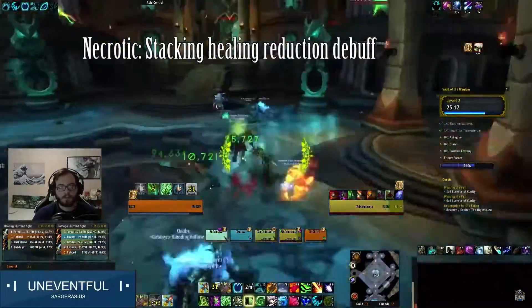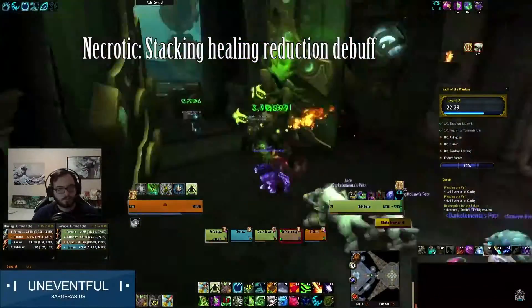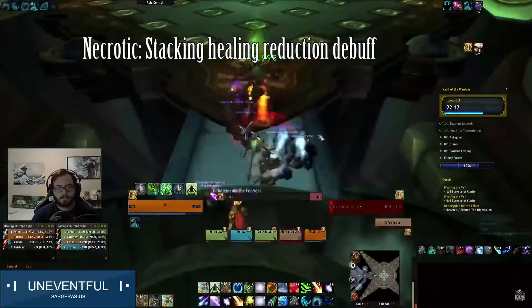For Necrotic, melee attacks will apply the Necrotic Rot debuff to the hit player, lowering healing done and absorption by 3%. This does stack, so pull carefully.